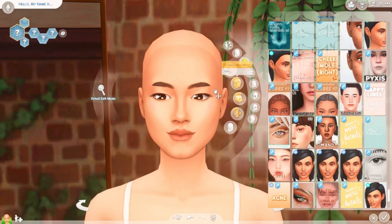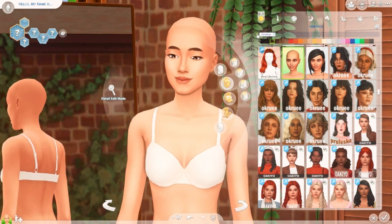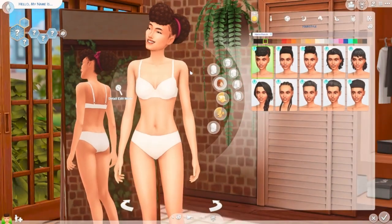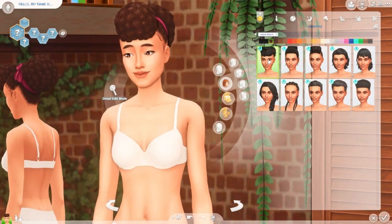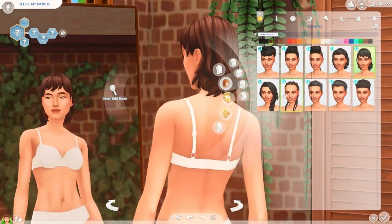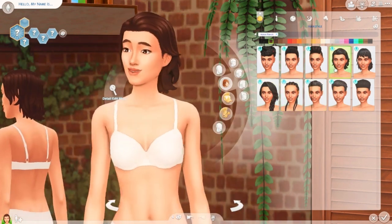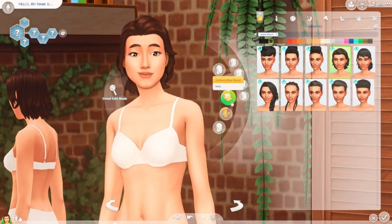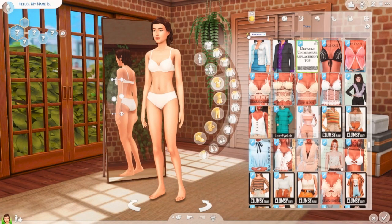I've finished picking skin details and I think her face looks absolutely amazing. I'm going to go ahead and see what hairs came with the new pack, plus my CC hair. Right now we're taking a look at the hairs that came with the pack. Here's the first one — I actually don't hate this one. I also like this hair; this one isn't bad. I don't think this one suits her very well. I've decided to go with this hair — it's actually one of my favorites I've seen in the pack so far. We're keeping this one.